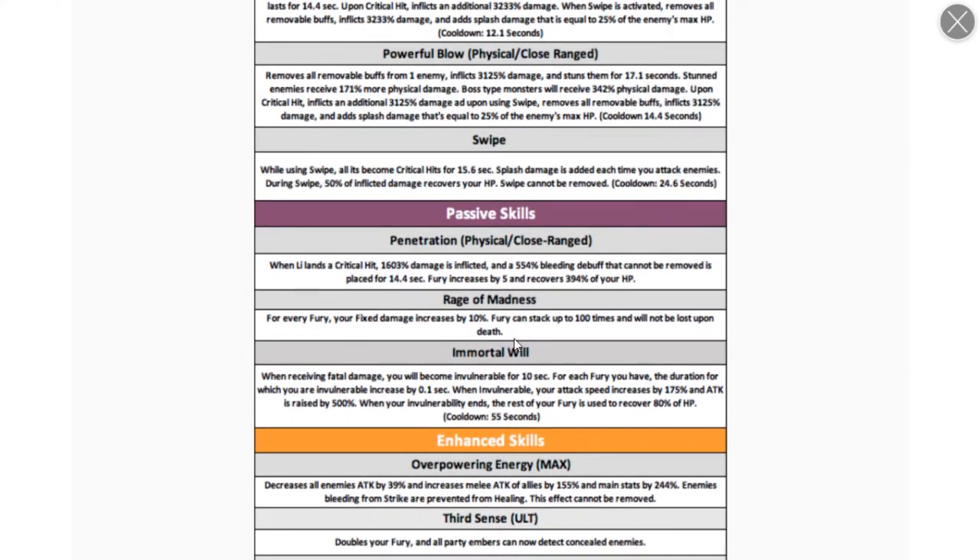First passive: when Lee lands a critical hit, he inflicts damage and a bleed debuff that cannot be removed, lasting 14 seconds. Fury is increased by five and HP is recovered. He has a gauge mechanic — similar to Kai who transforms when his gauge is full. For every fury stack, fixed damage increases by 10%. Fury can stack up to 100 times and will not be lost on death.